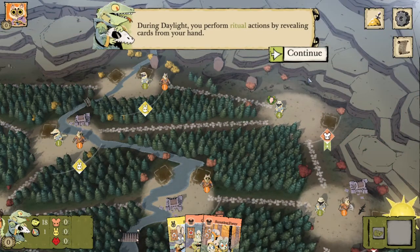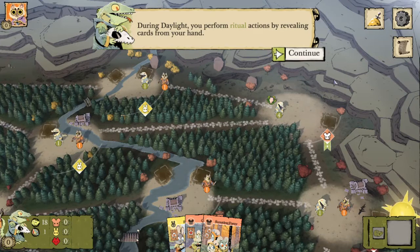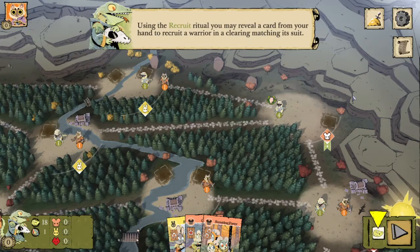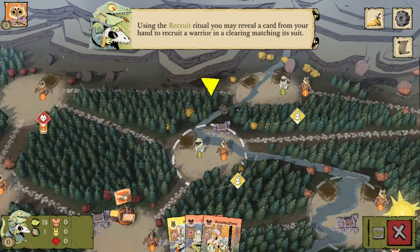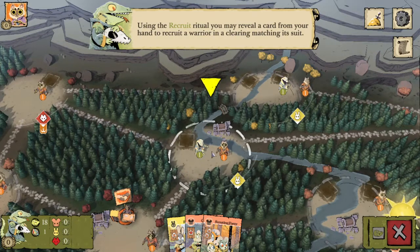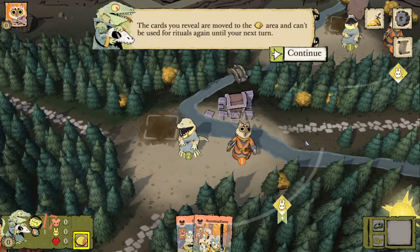During daylight, you perform ritual actions by revealing cards from your hand. Using the recruit ritual, you may reveal a card from your hand to recruit a warrior in a clearing matching its suit. The Lizard Cult takes a lot of their actions in a unique way compared to any of the other factions we've seen so far, and that's by revealing cards.